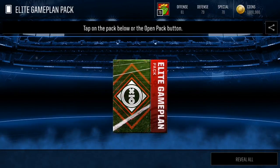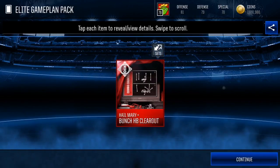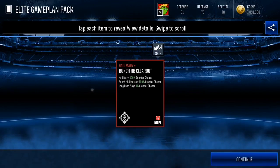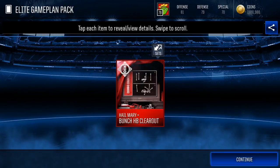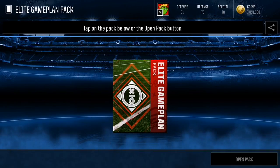Third pack — let's see what we can pull. 550k down the drain and we get Hail Mary! That is very good because Hail Mary is used a lot, so this should be worth a ton. A lot of people use Hail Mary this year. I can tell you guys already — Hail Mary is used a lot. I don't know about Bunch HP Clara, but Hail Mary might be worth quite a bit — 100% on Hail Marys.